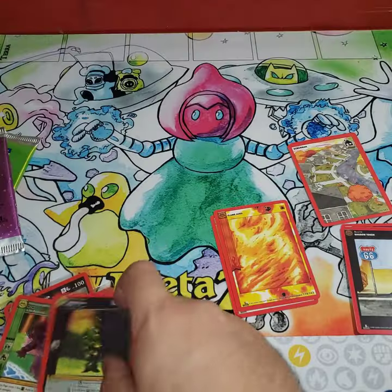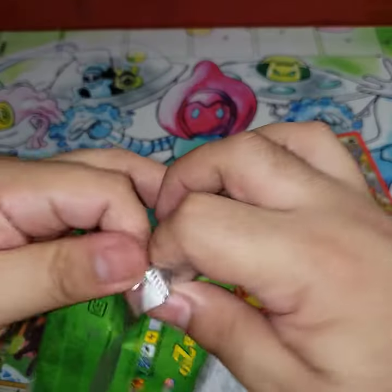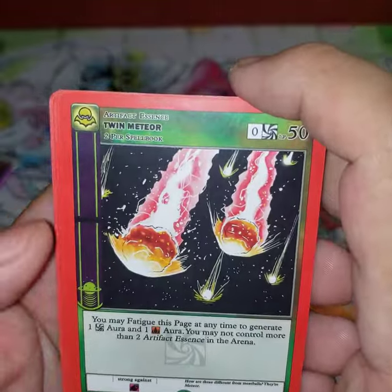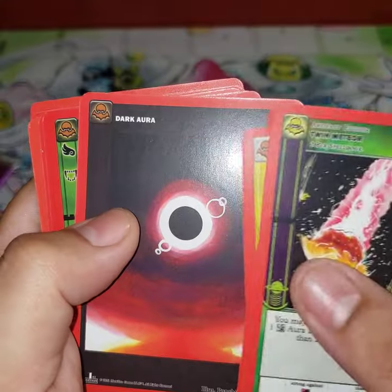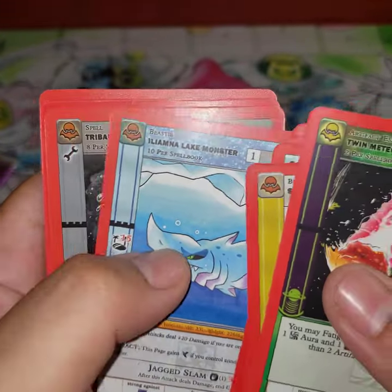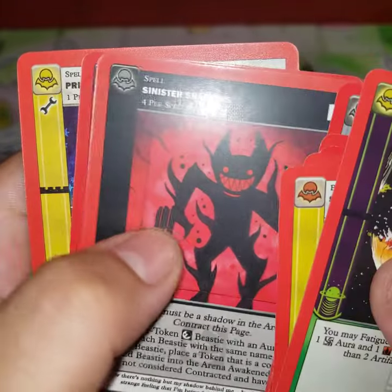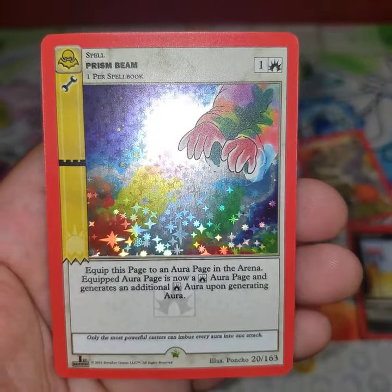Bad centering on that one. Last two packs — if I don't get a holo that's insanity, I've opened ten packs. One, two, three, four: Twin Meteor, Stained Glass token, Ocean Terror, Dark Aura, Focus, Arkansas Snipe, Wuffering, Lima Lake Monster, Tribal Warcry, Feign Death, Sinister Shadows, Unlucky Potion — full holo Prism Beam!